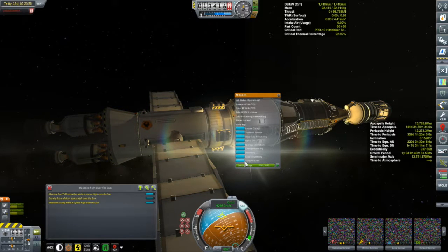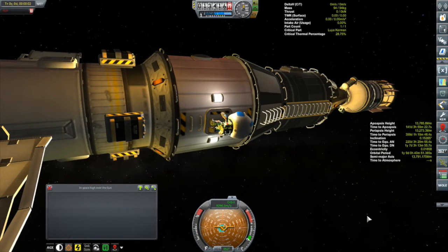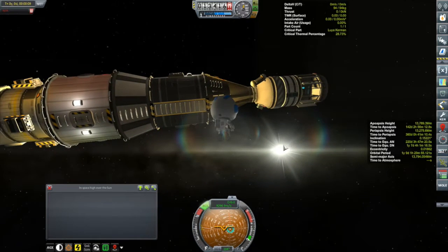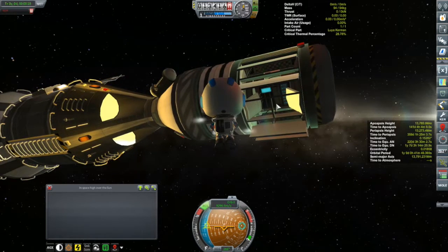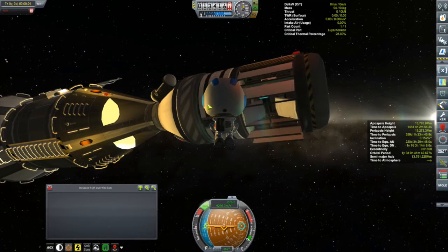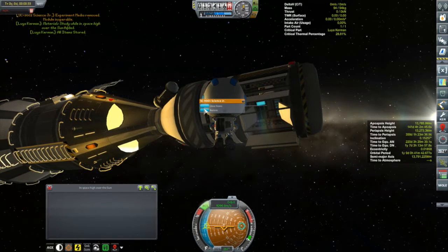We'll transfer Luya our scientist out of the lab module into the hitchhiker. There is no exit out of the lab module - the exits are blocked by connected parts. She'll go out on EVA and collect that science. I can't transmit it because I forgot to attach an antenna that can reach outside of Kerbin's sphere of influence - my antenna doesn't have the range to reach back to Kerbin. I actually have an antenna sitting at Kerbin Station that I meant to install here, but forgot to put it on before sending these folks off. It's not easy to turn around and go back, so we'll collect the science and just have to wait until we're back to get the scientific booty we've collected.